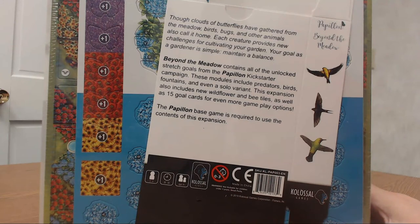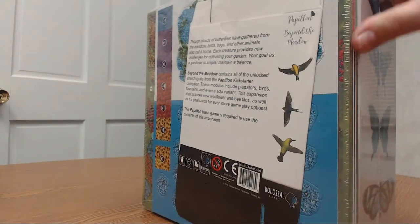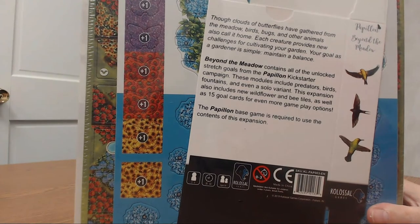It contains all of the unlocked stretch goals from the Papillion Kickstarter campaign. These modules include predators, birds, fountains, and even a solo variant. That's cool. This expansion also includes new wildfire and bee tiles, as well as 15 goal tiles for even more gameplay options. The Papillion base game is required to use the contents of this expansion. We did not get the upgraded components, which were the wooden components — we didn't feel it was necessary for this game.